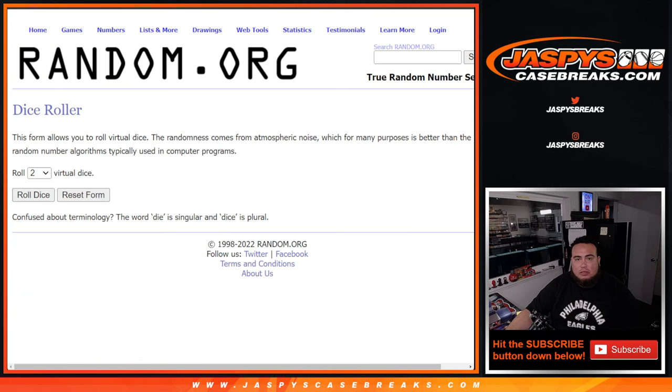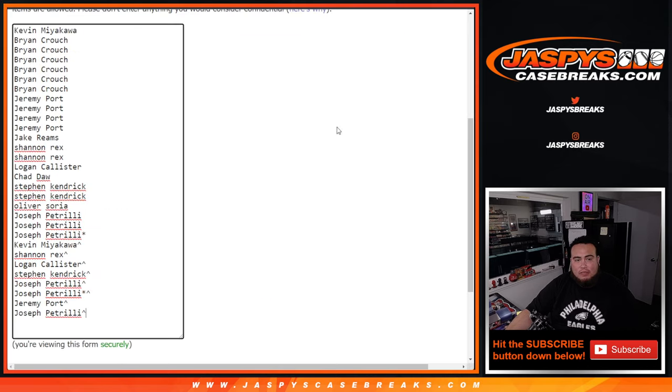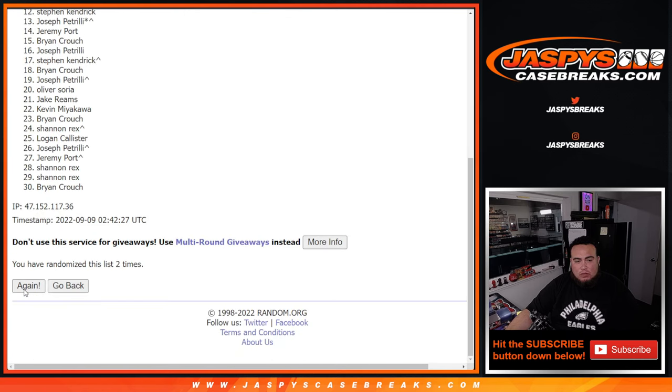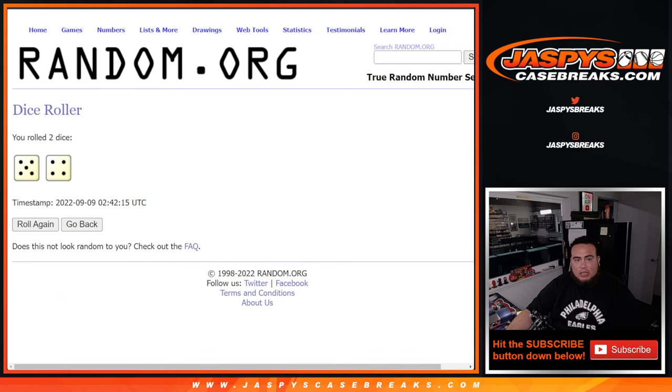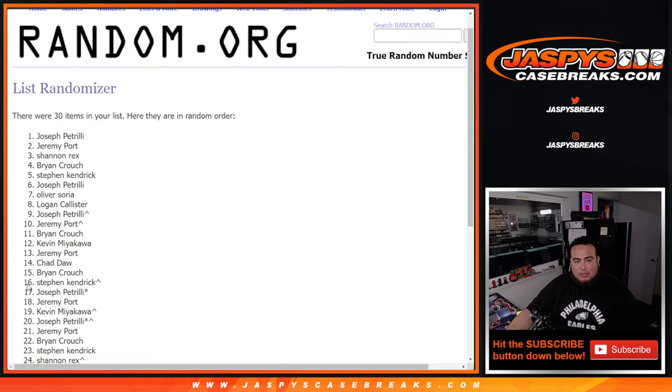Top six get in. Roll — five and a four, nine times. Good luck. Rolling: one, two, three, four, five — and it was a nine — six, seven, eight, nine. Boom, nine times. Five, four, nine.